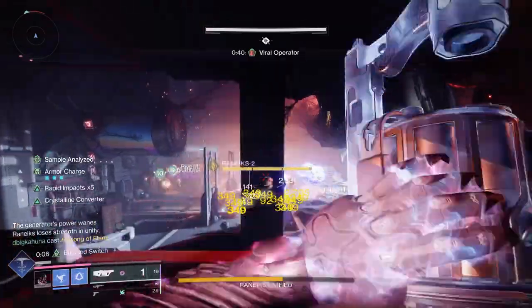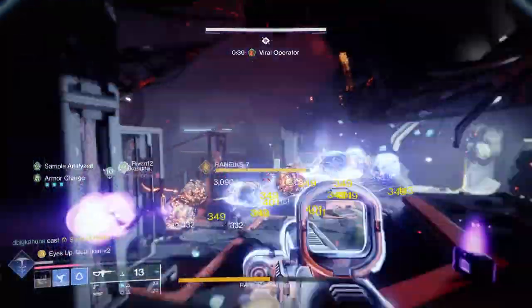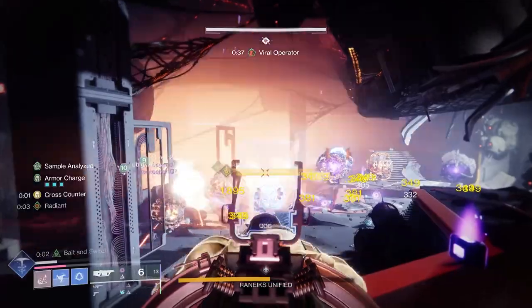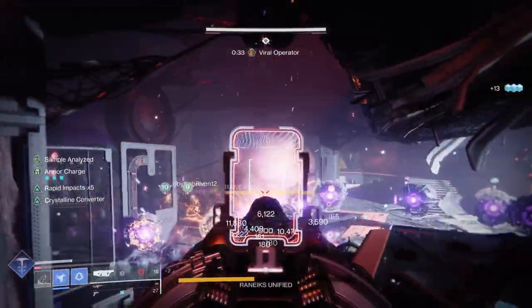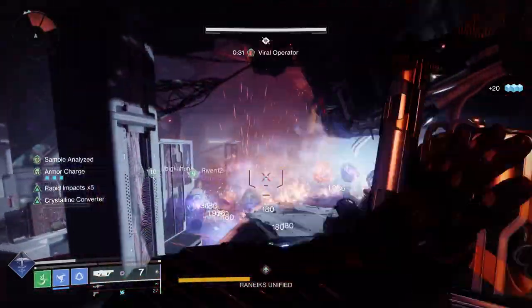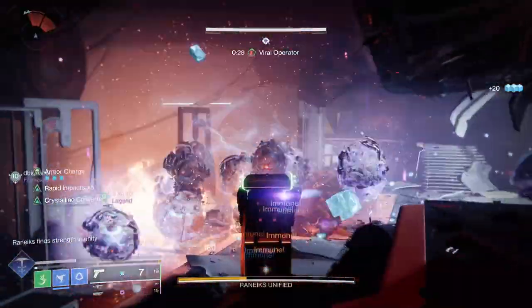In this mission, you will be using the operator and the suppressor buffs — you will not be using scanner. When you first go into the room, you're going to notice a bunch of operator panels numbered from zero through nine, which will become important later. Continue to shoot and kill adds.